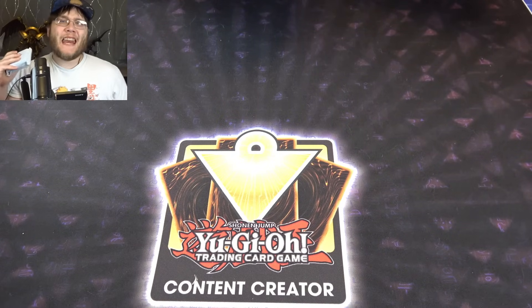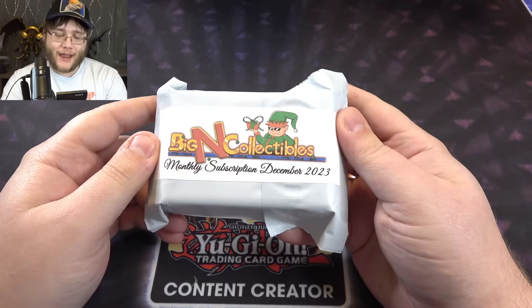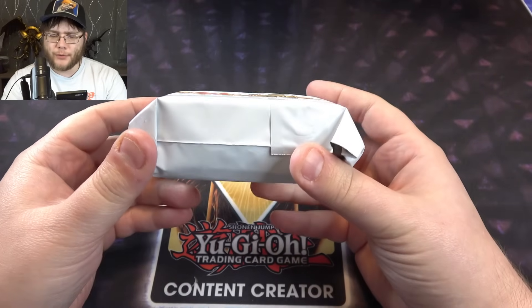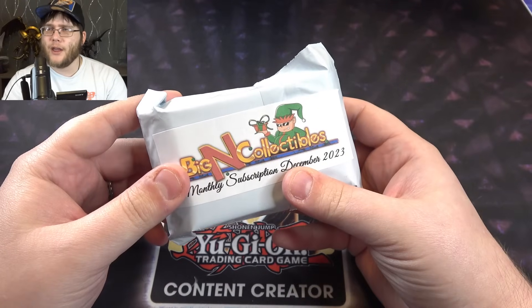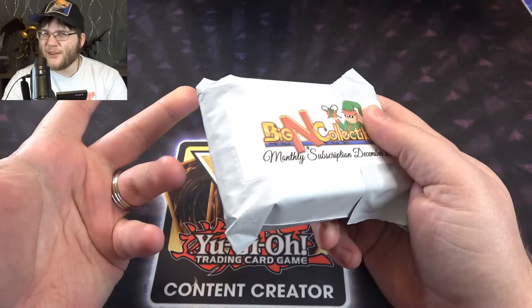What's up everyone, this is Cyberknight8610 and today we're opening up the brand new Bane Collectibles crate for December — the Christmas crate basically. The last one for this year. It always includes the newest stuff, so I'm not 100% sure, maybe like the Fire King Structured Egg. I think that was really the only release that came out in December for TCG, but let's see what we get. Maybe we have some Rarity Collection or something, I don't know.